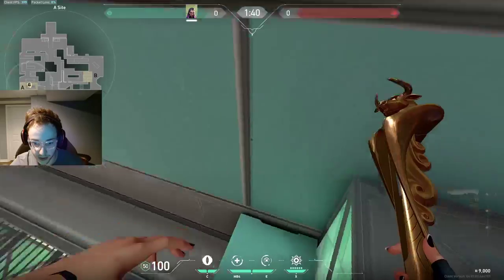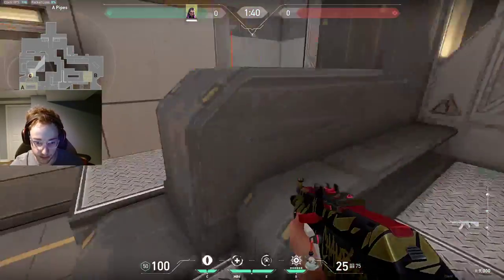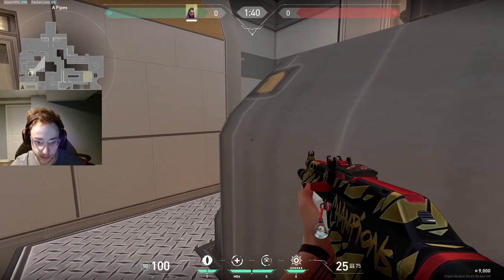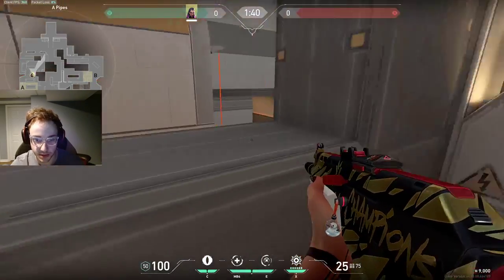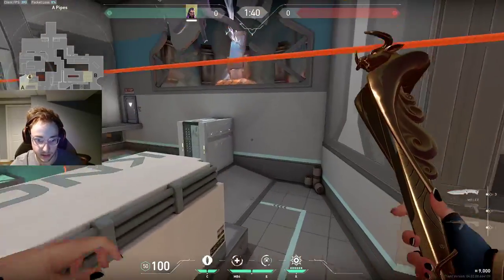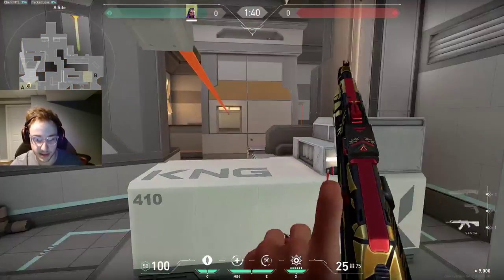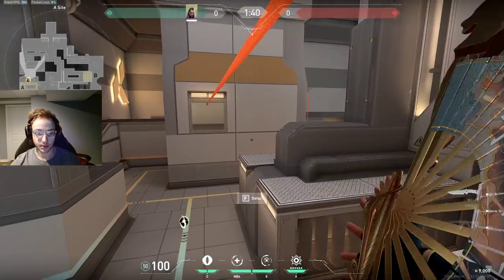Another aggressive way you can play: as soon as the round starts, just jump up like this, drop, and then you can come over like this. You'll see a lot of duelists peek from right here, so you can also just jump up here and fight like this. Those are probably the most aggressive ways you can play.